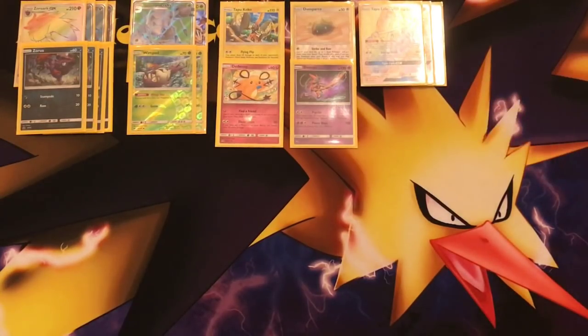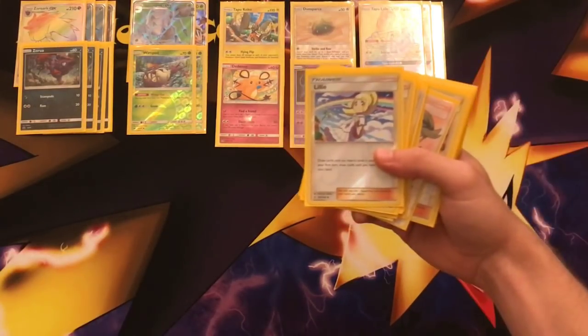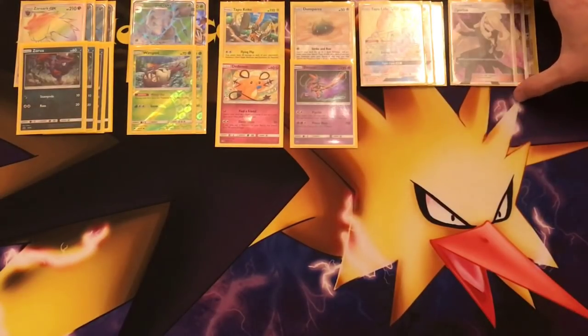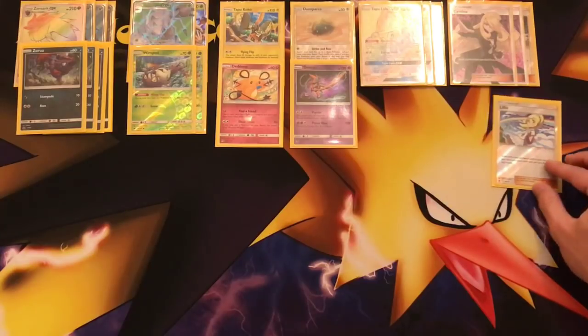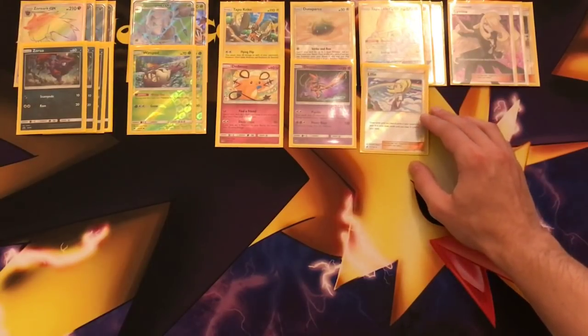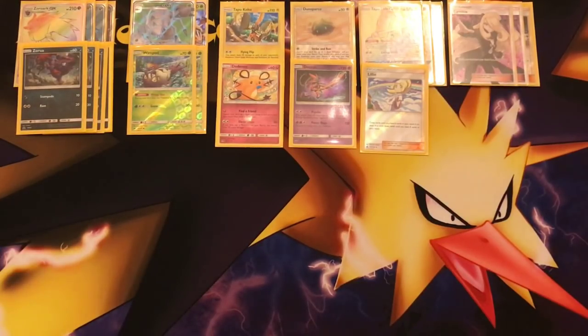We have a couple of supporters you might want to get out on the first turn. We have Apricorn Maker, which we've seen in the Gardevoir-Zoroark list. We're also going to try out Lillie because a subscriber suggested it. To start the supporter line, we're running three Cynthia — I would run four but Zoroark Trade means we don't need that much draw support. One copy of Lillie is great in the early phases. If it's your first turn, you can draw cards until you have eight, and if you've benched a bunch of Pokémon and used Ultra Balls and Nest Balls, Lillie will draw you into more cards and potentially hit more basics.